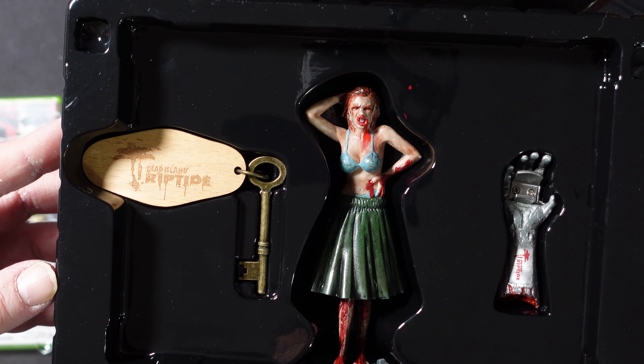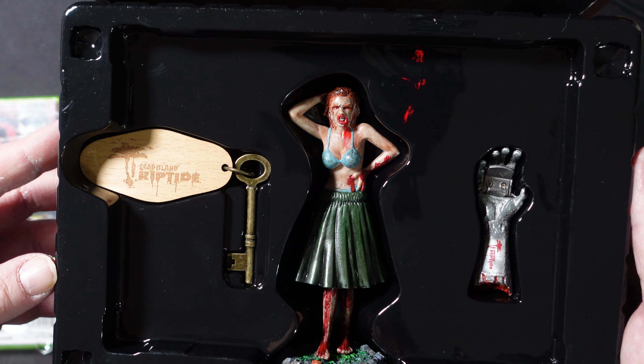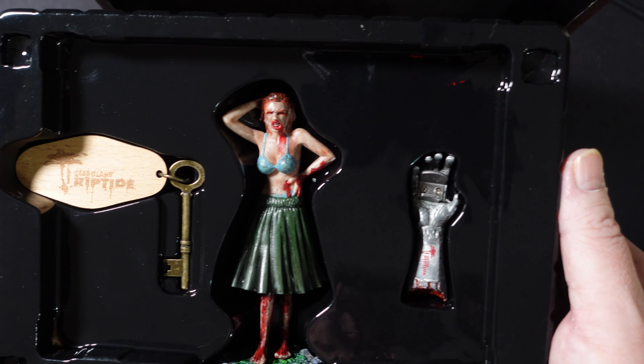Of course you need a copy of the game — this is the Xbox 360 version and you can see the content code in here for the additional content. But what might be more interesting to you is the nice Riptide key that we have here, and we have this nice zombie bobblehead hula girl and a zombie hand bottle opener.